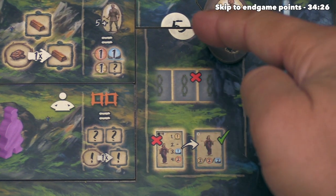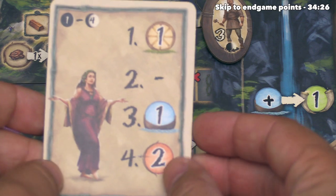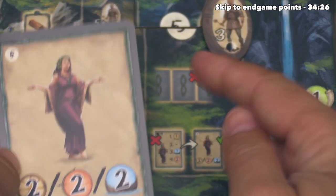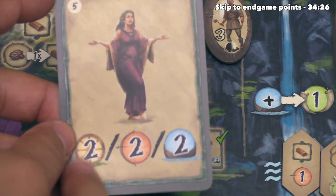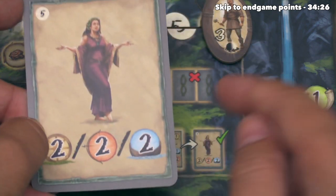There is one more set of icons for the start of the fifth and final round: you flip the starting player card over, so in that fifth round the person who takes it simply takes two caravan movement, two military, or two culture — and nobody else gets any benefit.